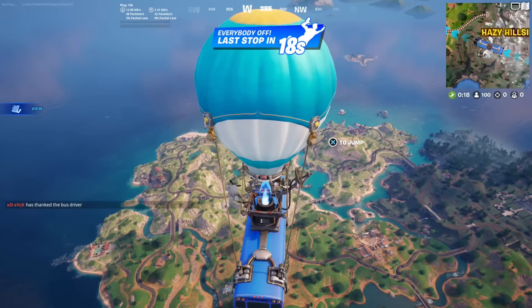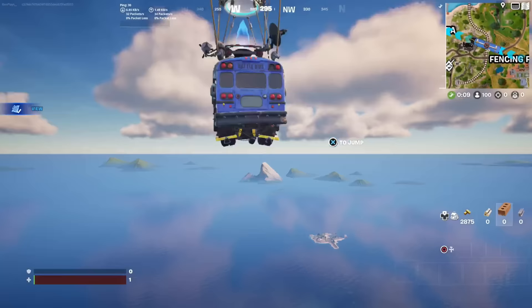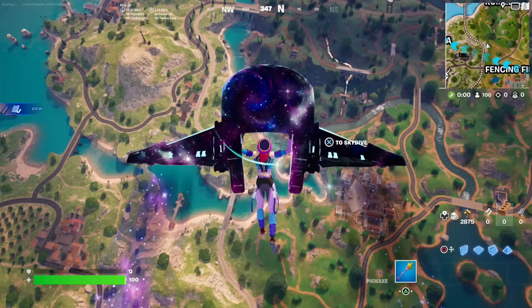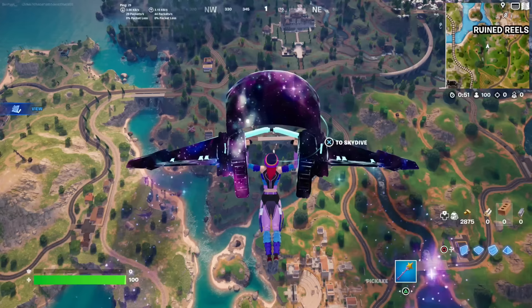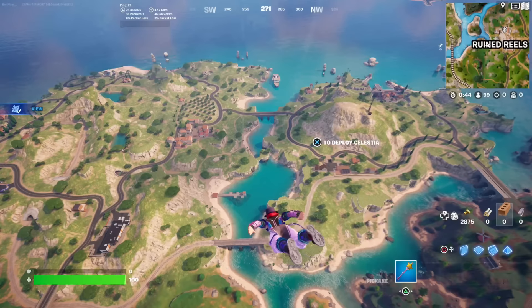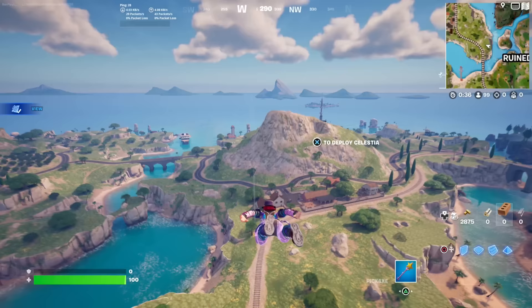To complete all of the Cowabunga quests in Fortnite, jump out of the Battle Bus and head towards the specific location I'm heading to on the map right now. Just go ahead and land exactly where I am — landing at this exact location will make it easier to complete the challenges.